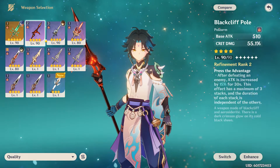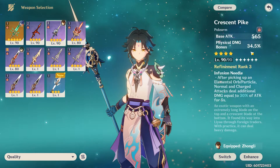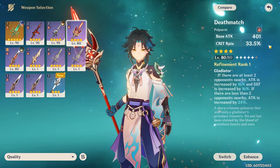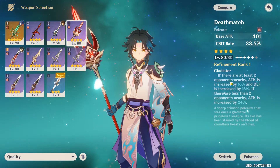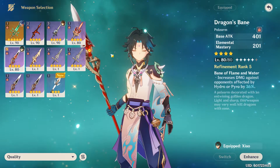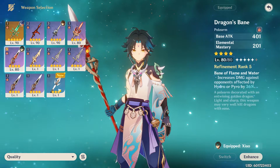This weapon works really well because of the base damage. Do not ever build him with physical damage — his physical damage is straight garbage. Do not build this man physical damage. This weapon worked magnificently. It gives you crit rate, but you don't need crit rate on him because his crit rate is already too high. The weapon still hits pretty hard — it's still a beefy good weapon. This weapon performs phenomenal; it's only at level 80 and I'm hitting 18,000 constantly, back to back. That's really good coming from this weapon.